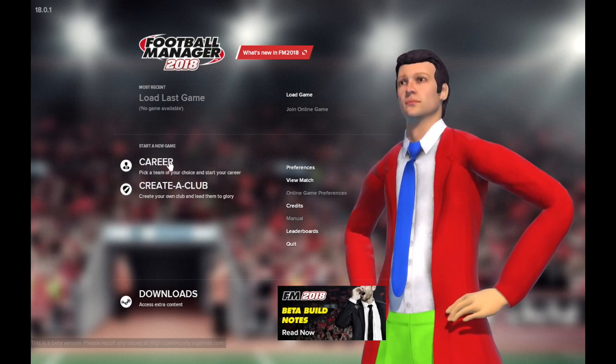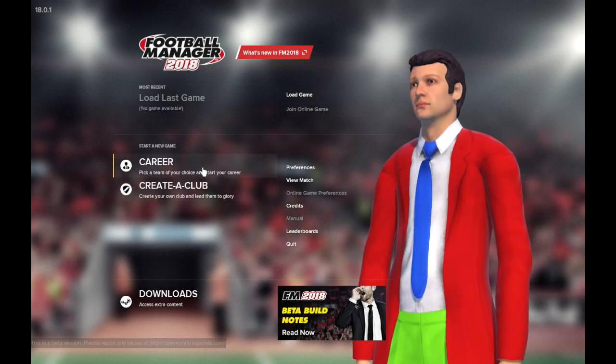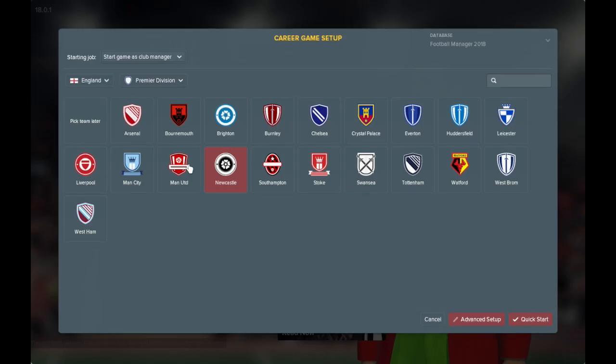Looks like you've got a standard career mode option and a create club option. I never really do anything other than career mode, so we're going to jump straight in. You could mess about with the preferences — obviously no logo set up right now. Good to see Cosmin, who is a viewer of the channel, is also playing Football Manager, but not the new one. Cosmin, you need to get on it — the beta's out.